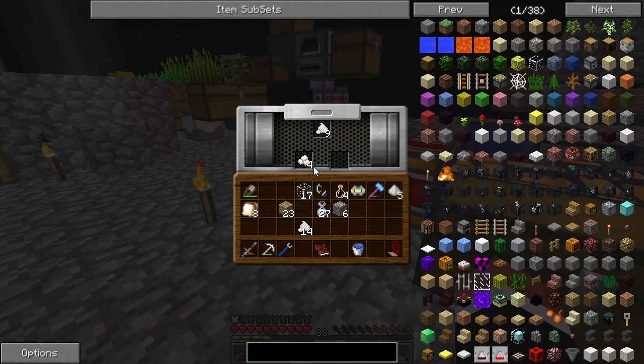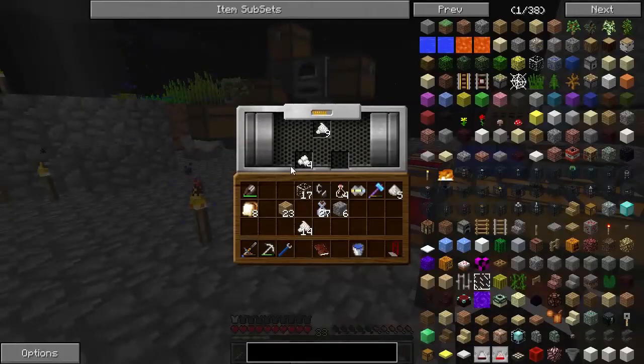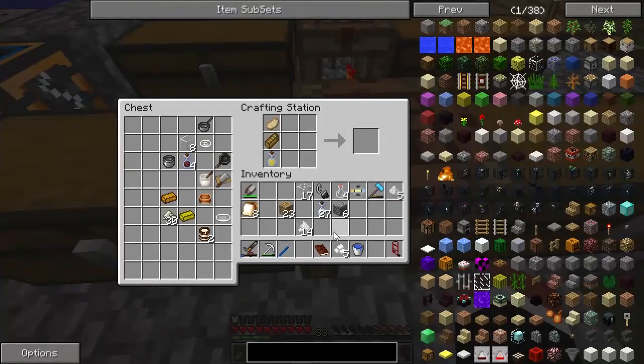I keep seeing the explosion, it's just freaking me out. Okay, so we got firm tofu now. You can't shift-click it out, but whatever. So now we're going to make our nice hearty breakfast.